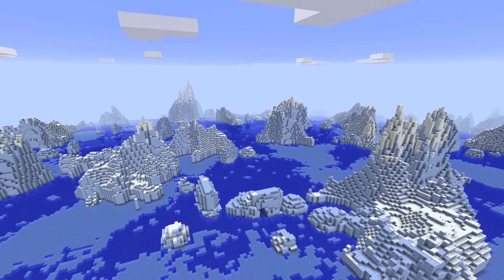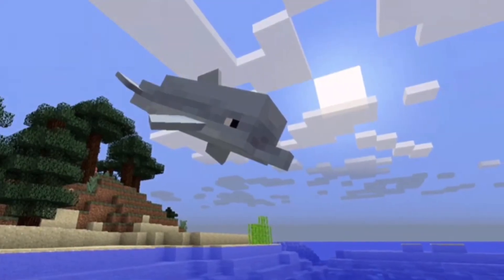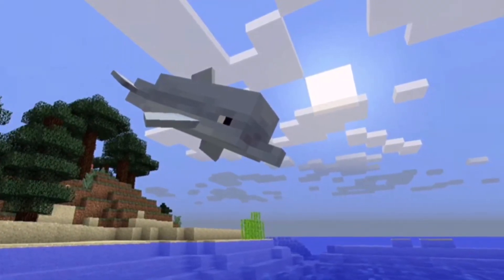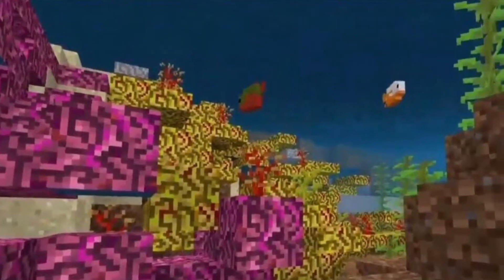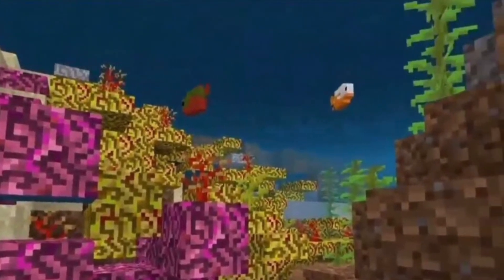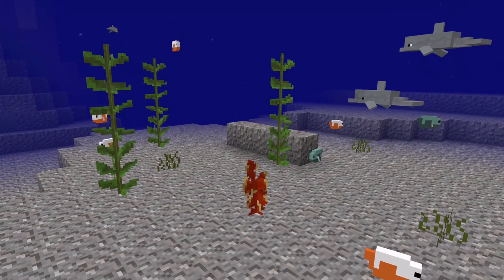Next up we have the awesome new ice glaciers which they're working on, and over here you can see dolphins — I am really happy that dolphins were added, this is amazing. You can see this is what the sea looks like with coral and fish swimming inside. I feel this is how it should have been before. And you can see this is how it looks with dolphins and seaweed inside.